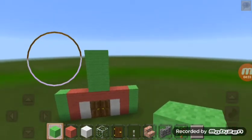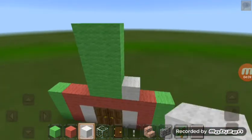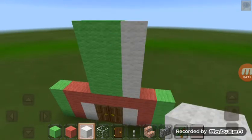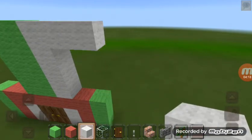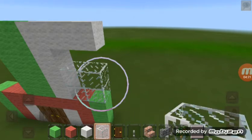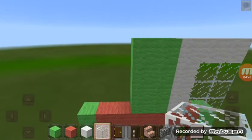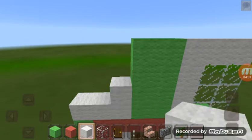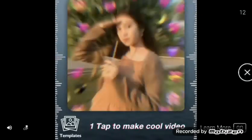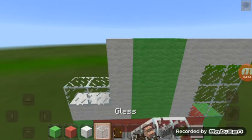There we have it. So let's start putting white. Let's place — now we do to the other side. Sorry for the ad. So just start putting glass.